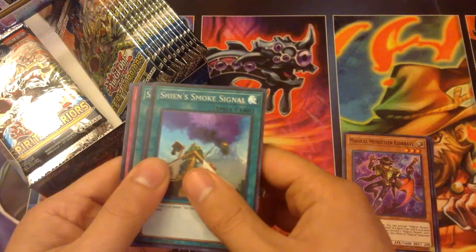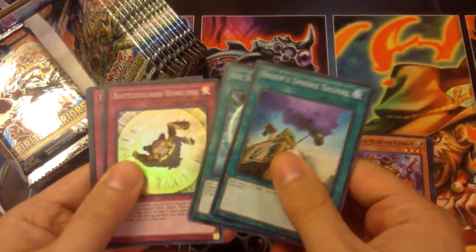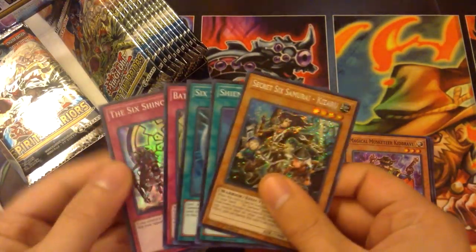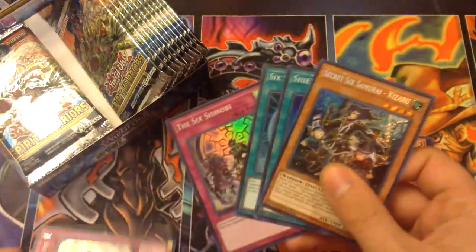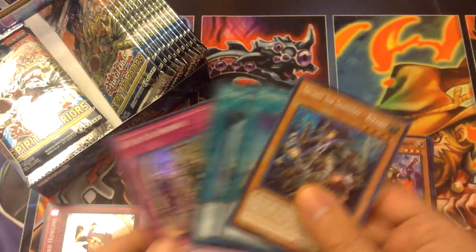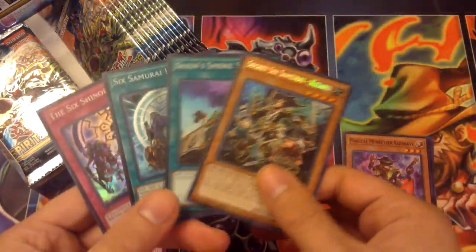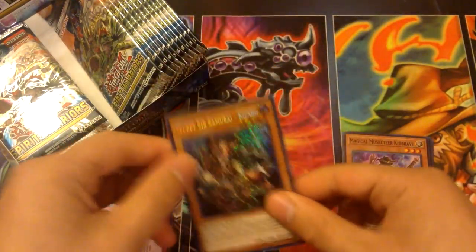Shien Smoke Signal, 6 Hammer United, Battle Guard Howling, 6 Shinobi, and I got a Kisaru — cool, I got two of the cards I needed. Let's put Battle Guard Howling right there. I fulfilled what I needed out of this and got a Smoke Signal, so that's cool.